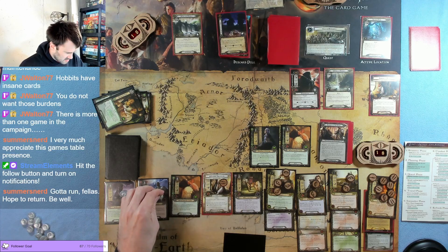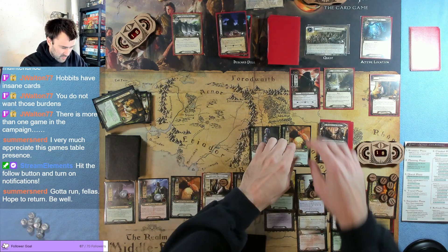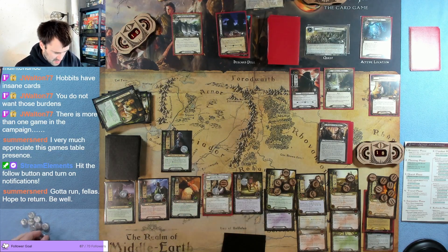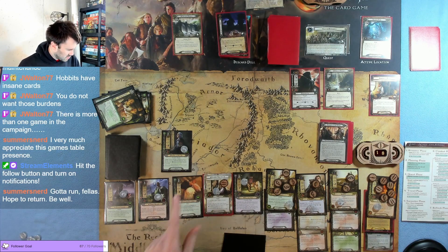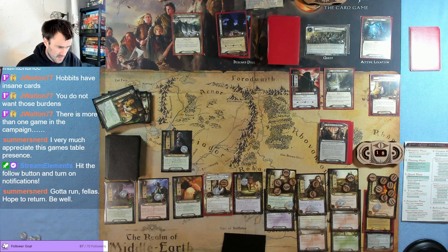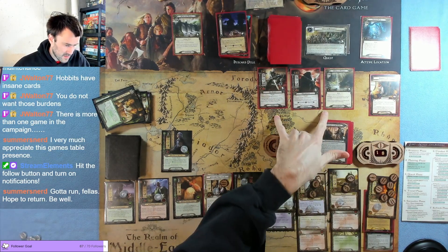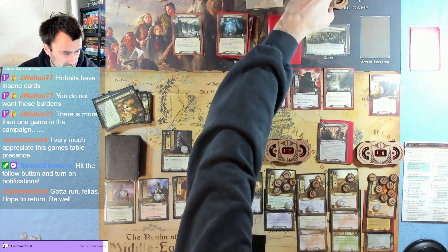We need to block with somebody — we'll block with one of our characters. Three, four — two, two, two, two. One, two, three, four, five, six, seven, eight, nine, ten, eleven, twelve, thirteen, fourteen — fourteen against five. Oh my gosh, another fell rider — you've gotta be kidding me! Four, five, five, six, seven — against fourteen is seven. That's three more — eighteen progress onto this location.